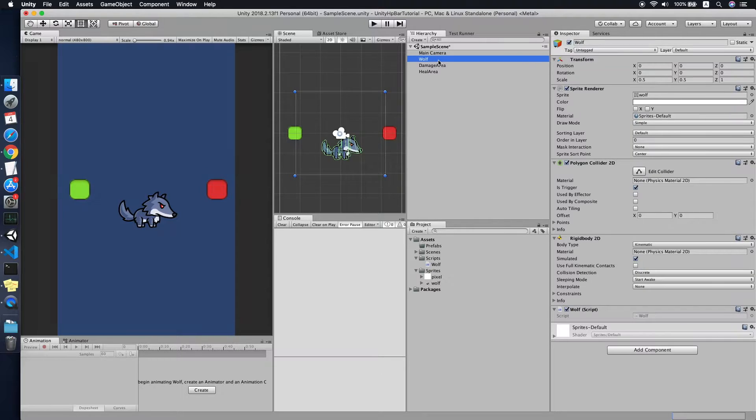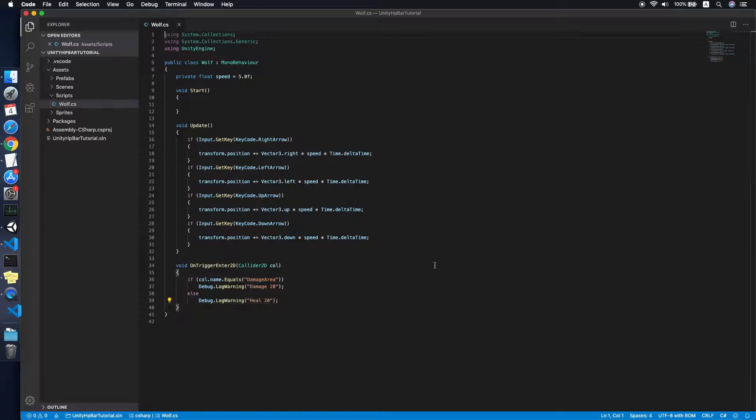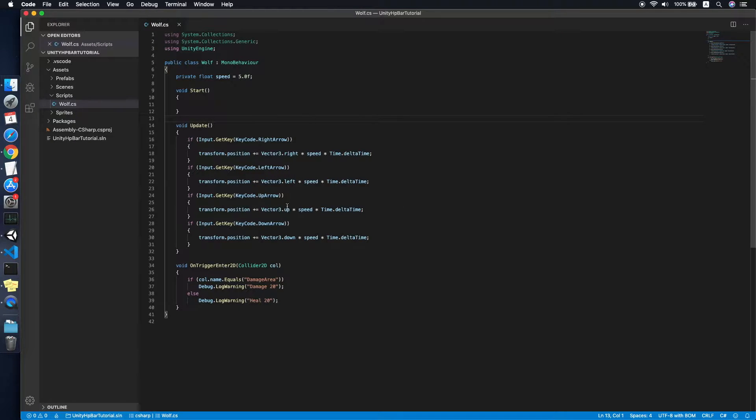As you can see, I have a wolf sprite here. It contains a Sprite Renderer and also a Polygon Collider 2D with trigger setup, Rigidbody 2D with body type Kinematic, and also a script. The script lets me move the sprite up, down, left, and right with keyboard arrows, and also has a callback function on OnTriggerEnter2D.